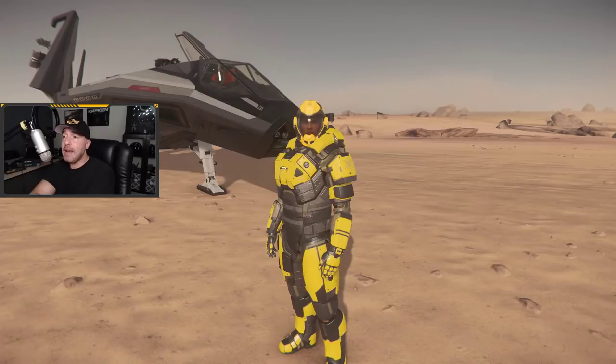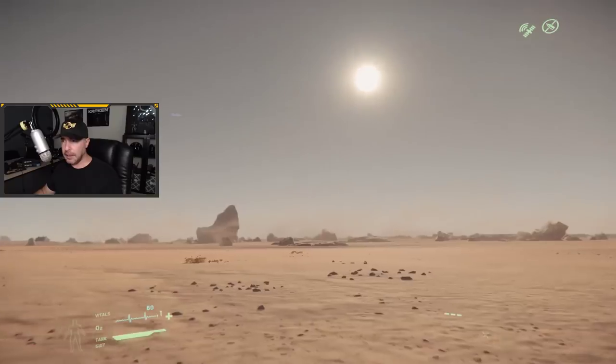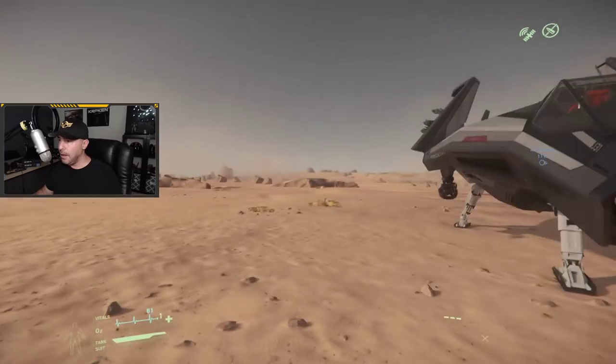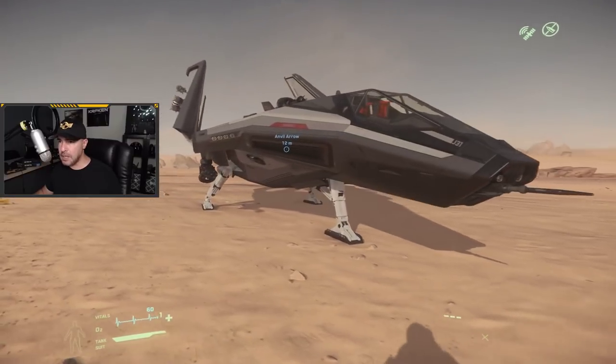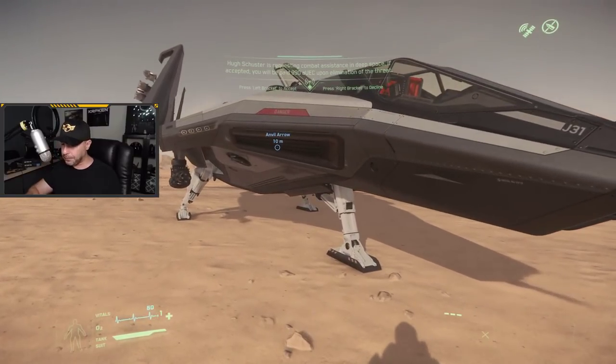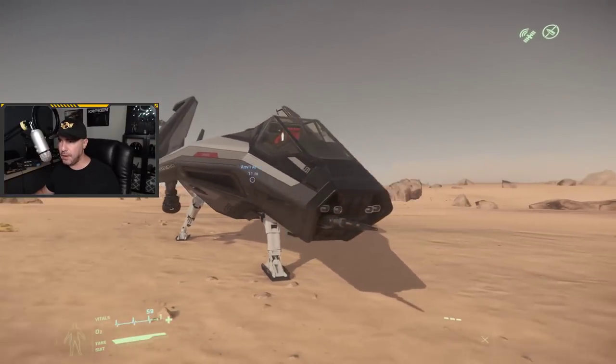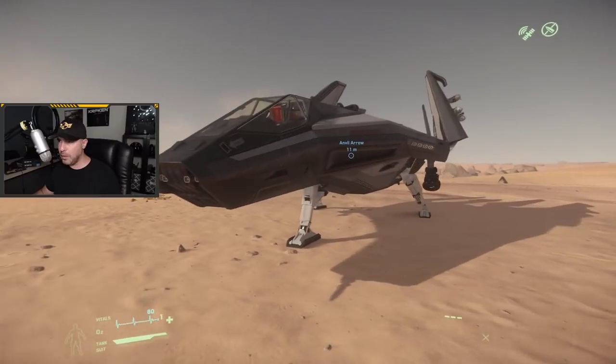Ladies and gentlemen, welcome back, I am Montoya. The Anvil Arrow is the new-ish light fighter in Star Citizen. The title previously held by the Gladius as the light fighter has been taken over by this ship, which is the newer, fresher model. I thought we'd take a look around this ship now and give you a quick look at it. I've been wanting to try this ship out for the longest time, and thanks to having some store credit left over, I thought we would pick it up. So let's begin right in the front and work our way around the back.